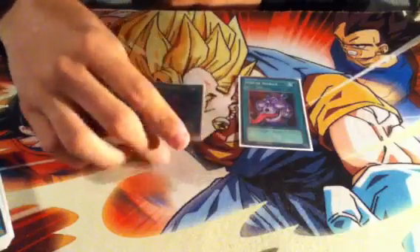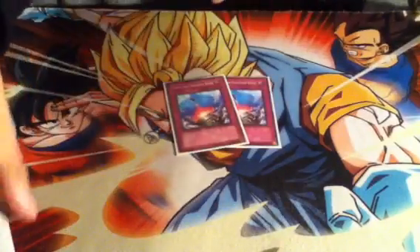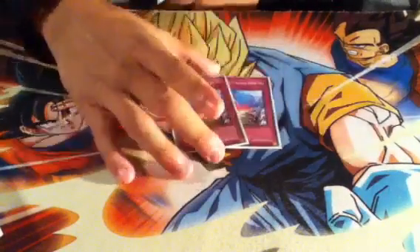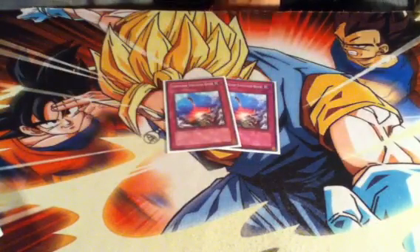Pot of Avarice and Limit Removal — you use Avarice the same way Wind-Ups use it: recycle your exceeds and synchros late game so you can combo out again. Limit Removal is your OTK machine — MVP of my deck, it won me a lot of games over the tournament. Compulse saves you and also lets you push for game, so it's pretty good. The Prison is a good card — all it did was help.